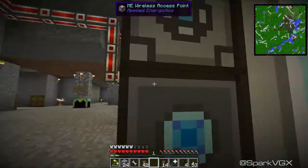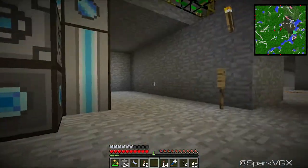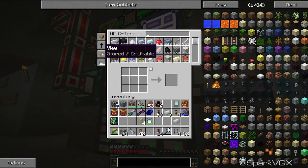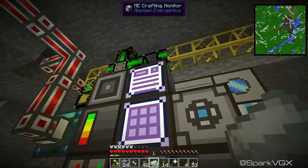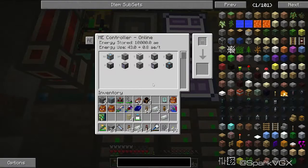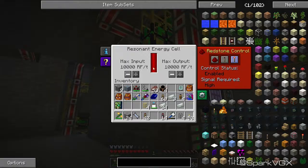Ignore contents of target inventory. If I go ahead now and switch to crafting mode and ask for, say, 20 invar ingots... crafting 21. That should have actually put some stuff into the induction smelter. Why is it not putting it in there? Probably because I've already got invar. Let me take this stuff out. Now craft me 20 of them - 42 being crafted. I may need to reset this system.